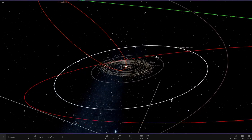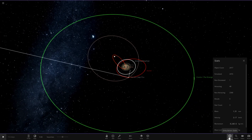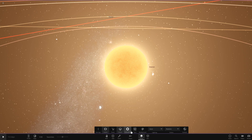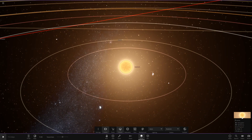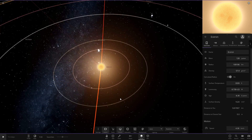On to the system itself - it's got a nice asteroid belt and some crazy orbits. The object count is 2,400. Looking at the star itself, it appears to be a red dwarf star with some very basic stats.